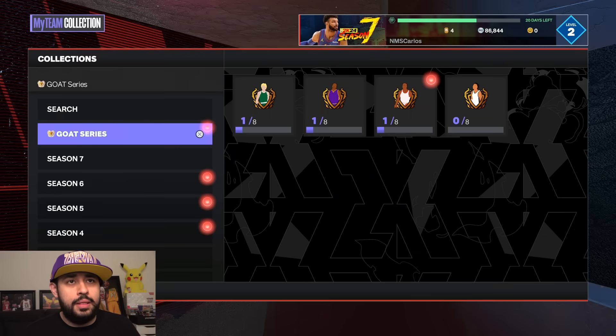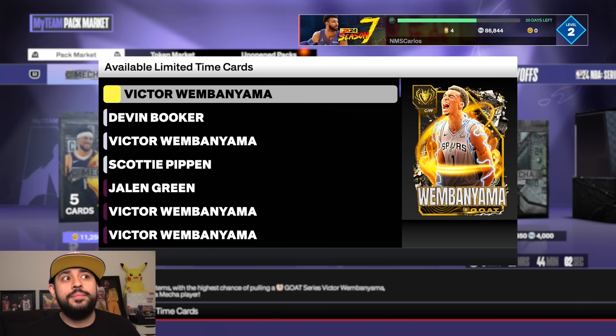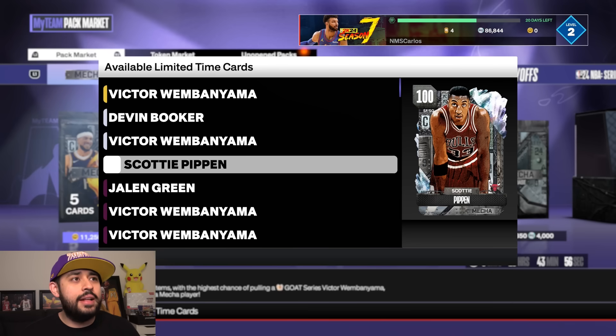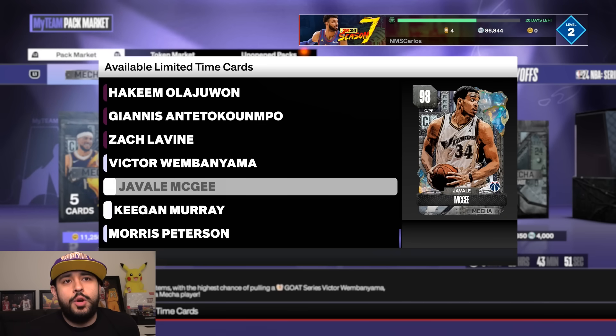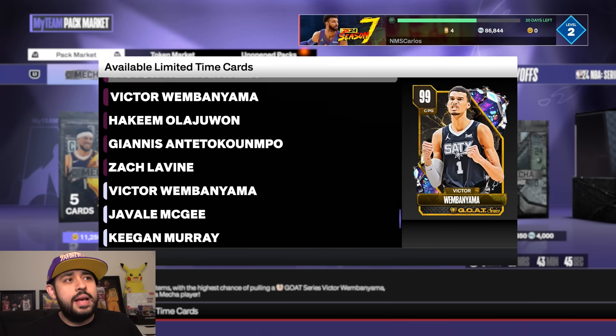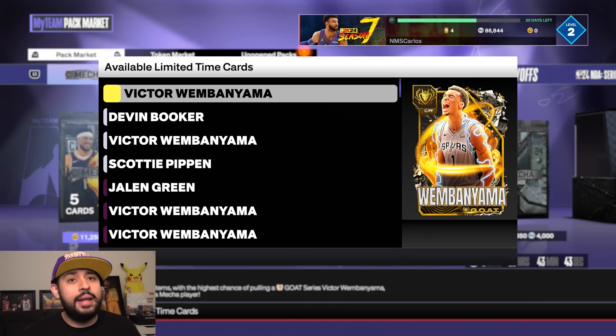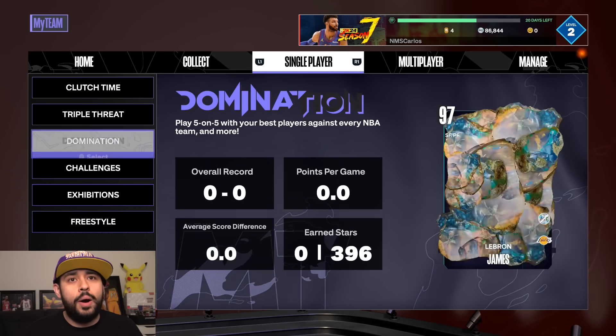If you're extremely lucky you have a chance at getting Giannis — if you pull his dark matter, DM me on Twitter. You technically have a chance at a 100 overall out of that deluxe pack, but most likely you'll get a galaxy opal. It'll be funny if you get the opal Victor after already getting the free one — so then you'd have two. I'm definitely going to be opening these packs in a future video.